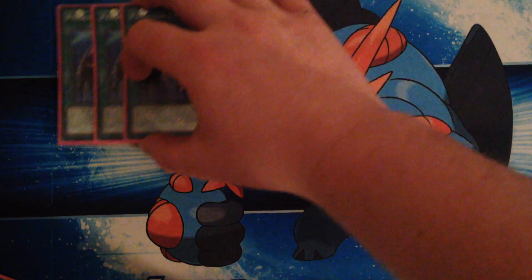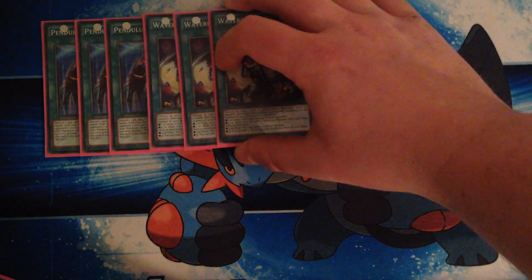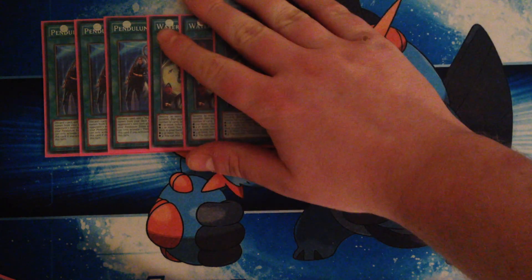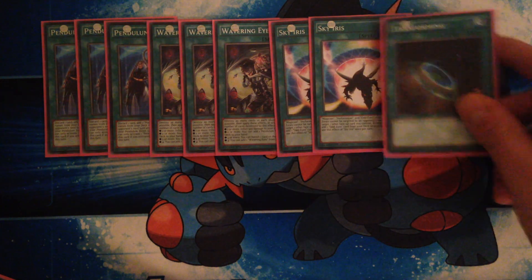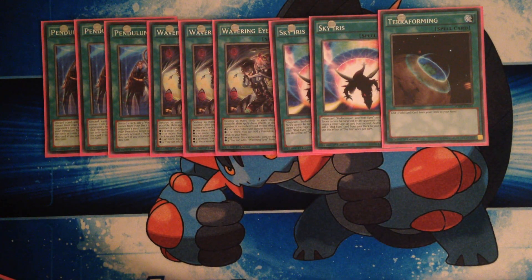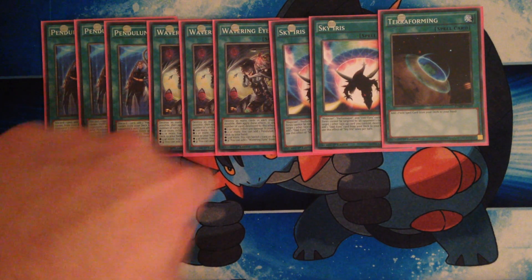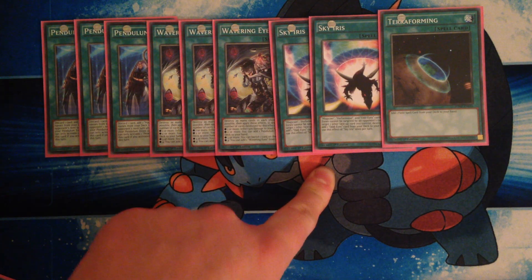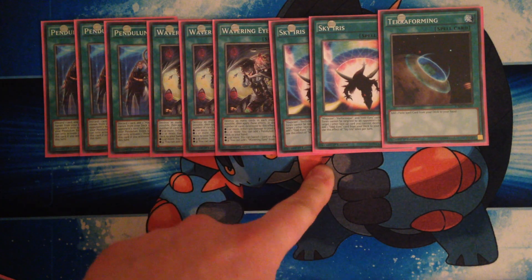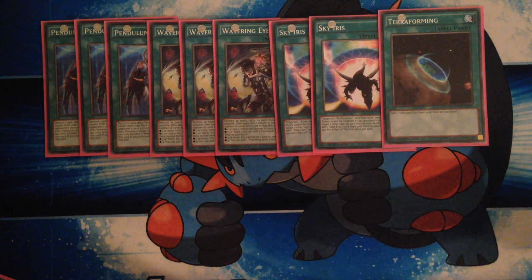For spell cards, we play 3 Pendulum Call, 3 Wavering Eyes, 2 Sky Iris, and a Terraforming. This is your search package: Pendulum Call searches out your scales, Wavering Eyes searches scales and disrupts your opponent, Sky Iris searches out your Odd Eyes cards and stops your scales being targeted. That's pretty good, and Terraforming searches out Sky Iris.